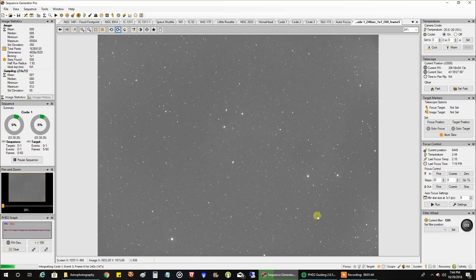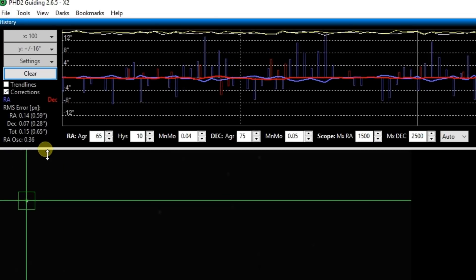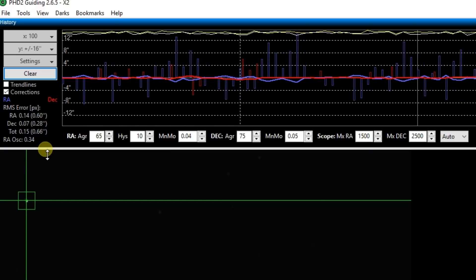Let's take a look at my guiding. Guiding is 0.66. That's not too bad, considering I rushed through Polemaster and didn't do it as accurately as I probably could have, but I'll take 0.66.